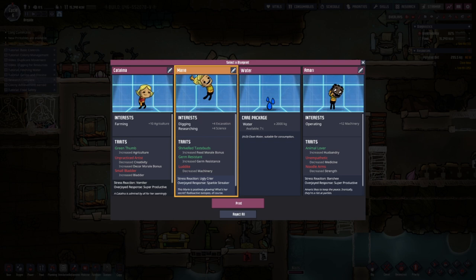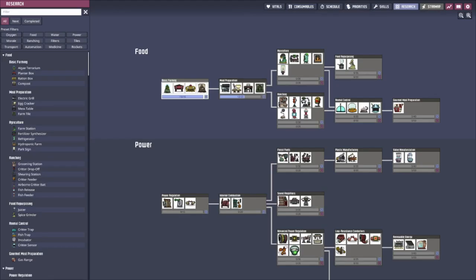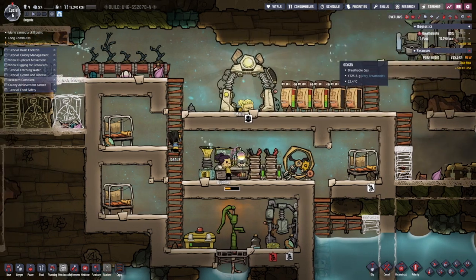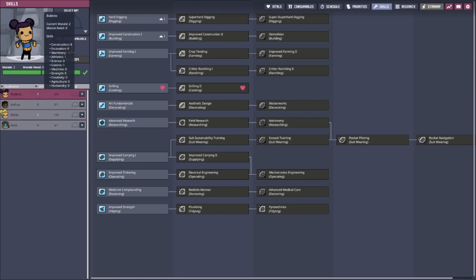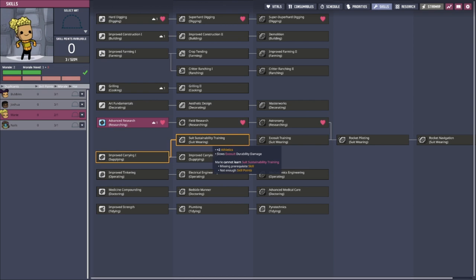So that one person can focus on tasks - Yuko focuses on her thing, Bubbles can focus on cooking, and then Marie can focus on research. Duplicate skills: Bubbles leveled up cooking, perfect. And Marie can do better research - perfect.